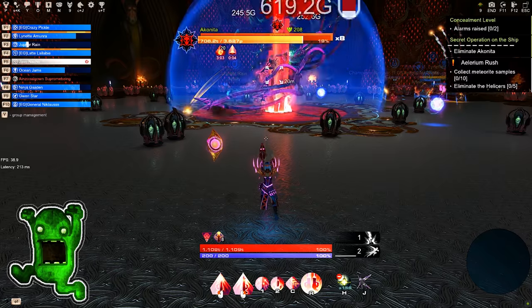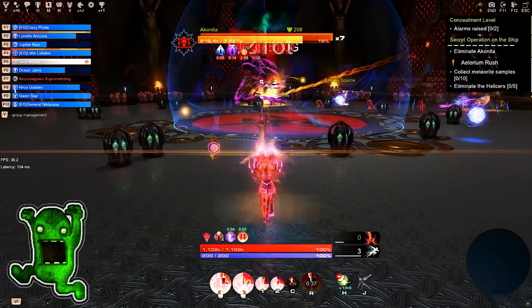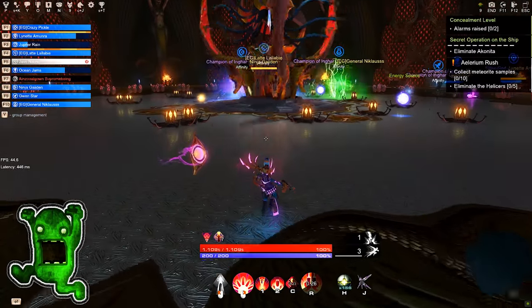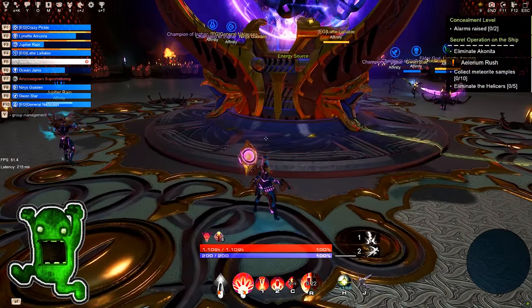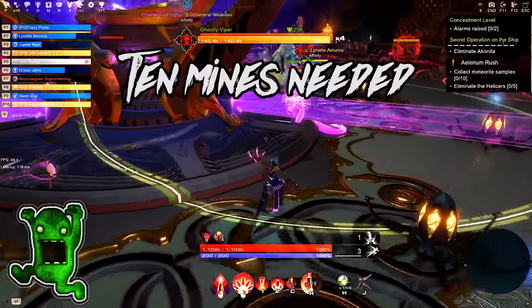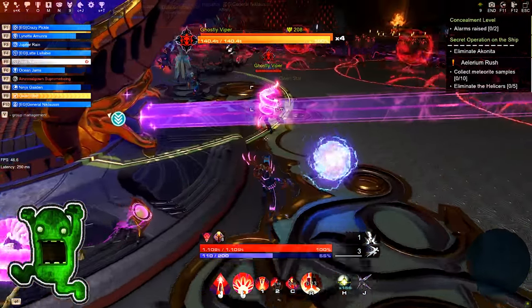In Phase 3, Akonida emerges from her throne once again. Her attacks remain unchanged but are faster and more furious than before. Nine god spark particles are dropped, enough for three players to transform into divine form. During this phase, gods need to focus on creating a safe zone, sacrificing the non-god party members.